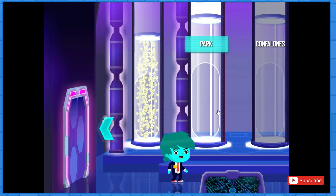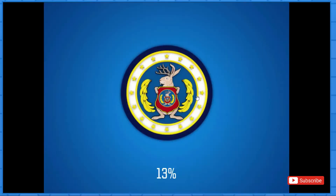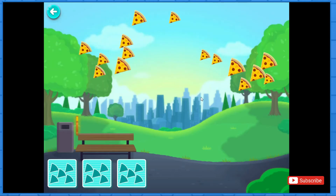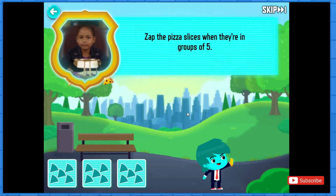There are two more odd things to fix. I tracked the creature to this part. It went through here so fast that stuff got blown up into the air behind it. Whoosh! The groupinator gadget will only work on groups of things. Tap the pizza slices when they're in groups of five.